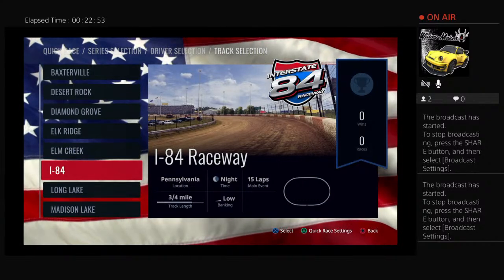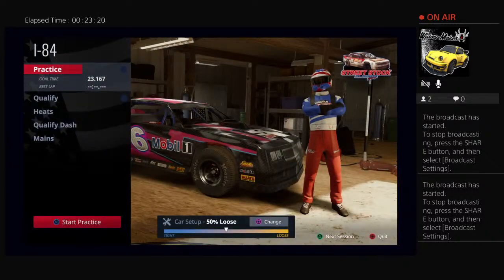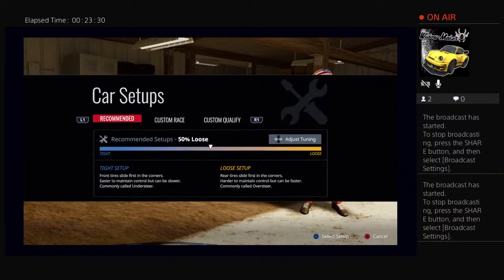Alright, we're in quick race. I probably clicked X on I-84. It says loading — I don't know if I hit X twice or what, but it loaded. It just shows the track stats. There's my guy. Qualify, heat. Yes. Hit square. Okay, and do what — concentrate on recommended, try it, or what?